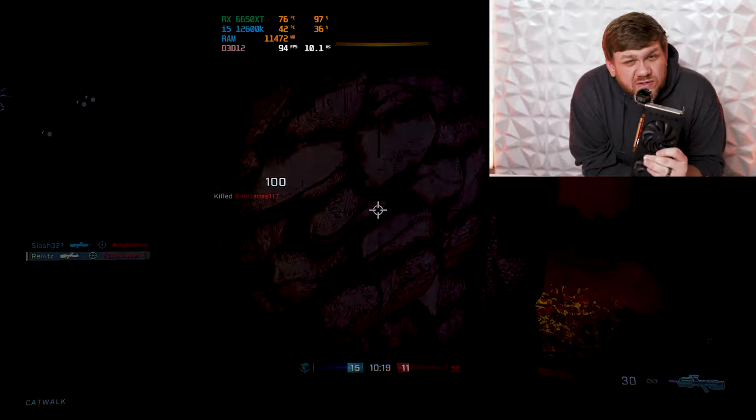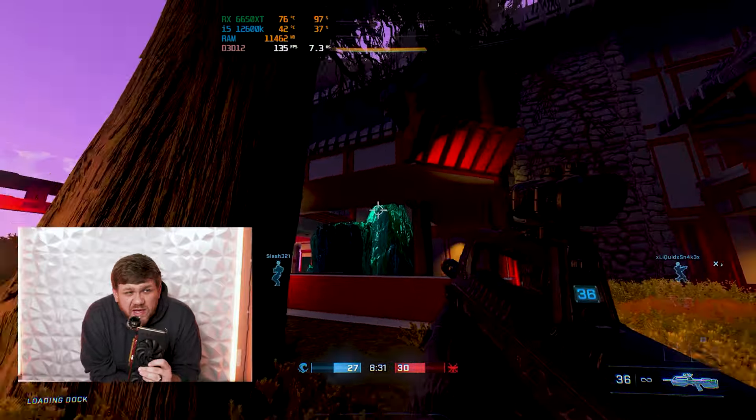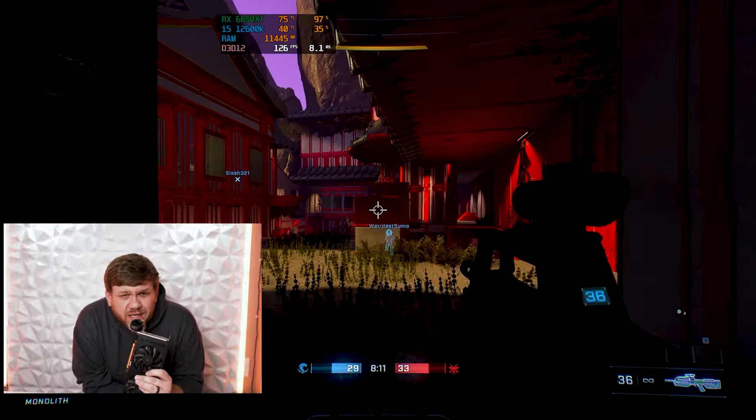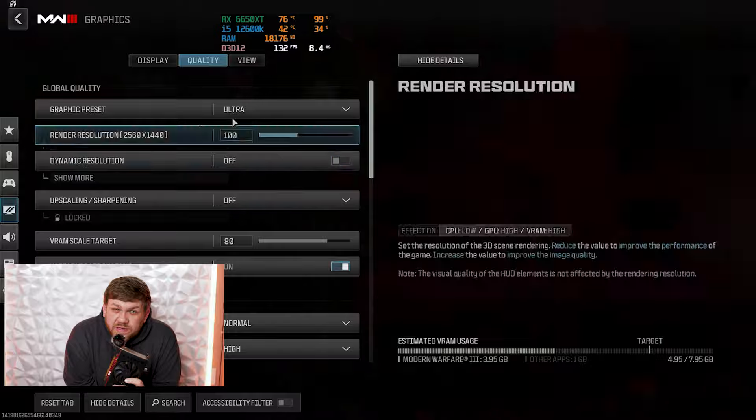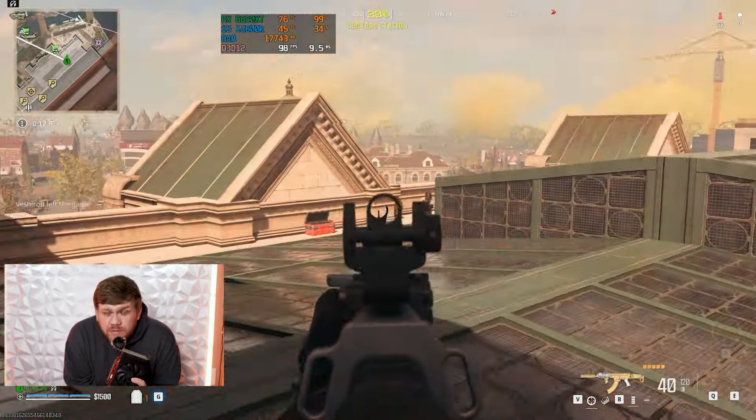We also tested Halo Infinite at 1440p on medium preset settings and got around 85–90 FPS. Dropping to 1080p it jumped up to 120–130 FPS — pretty solid, although I couldn't see anyone on the map and died repeatedly.